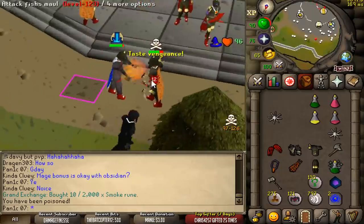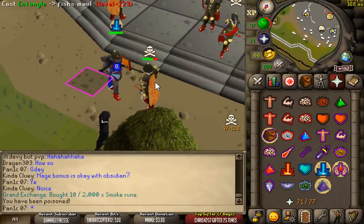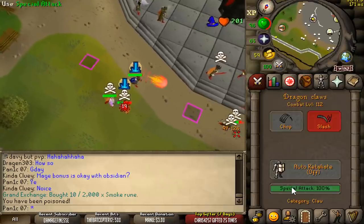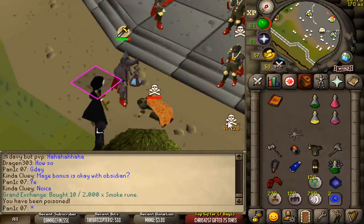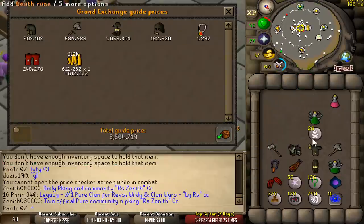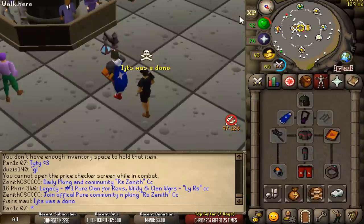Oh, close. Holy crap. Straight deleted, dude. You need to be really careful because I have no food. Now we got a box — thanks, man. It'd be cool if we could find some risk fighters and do this to them. That'd be so funny, dude. It's 3.6 mil.